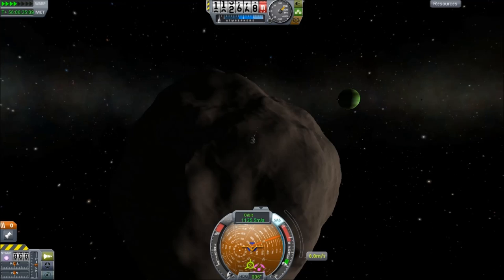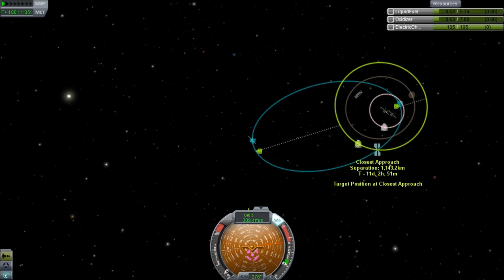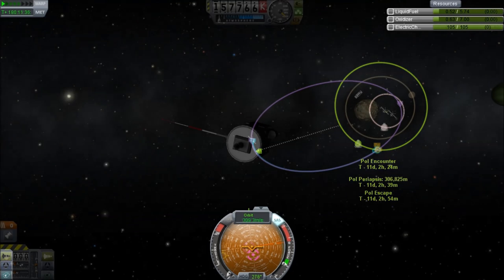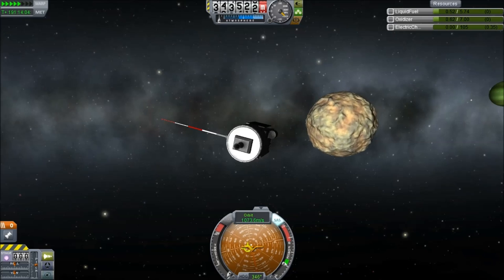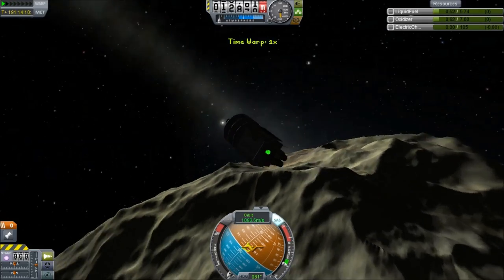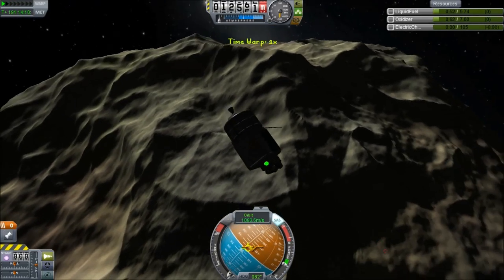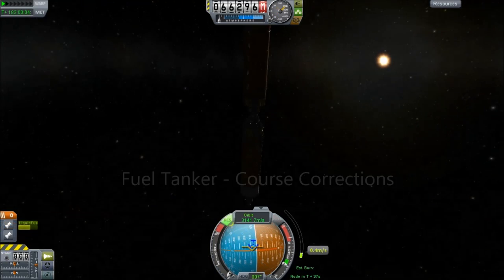Beautiful — there's Jule in the background of course. After that we swing out and got another encounter with Paul. That's easy enough, we just make another adjustment to fly by that. We're only really interested in these moons — we've visited every target at least once. Doesn't Paul look amazing? Of course there is still one of my spacecraft sitting on the surface there — I never bothered bringing them home.